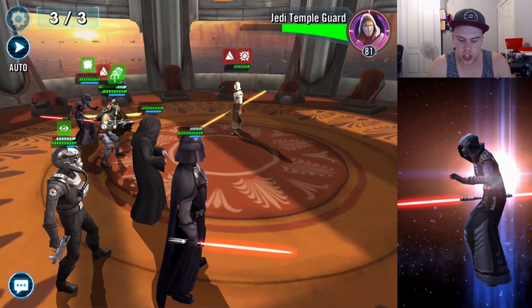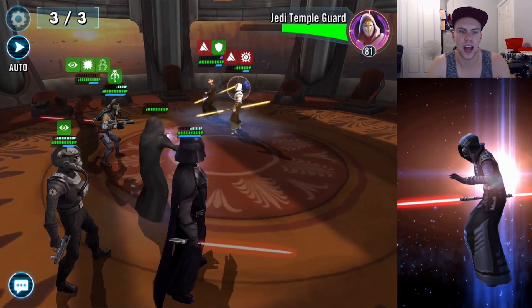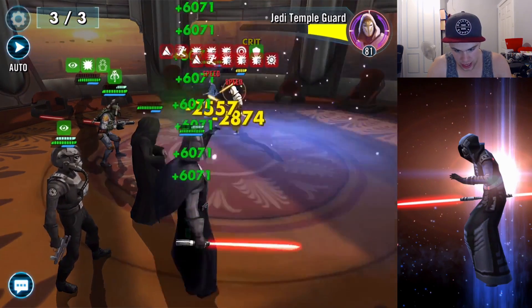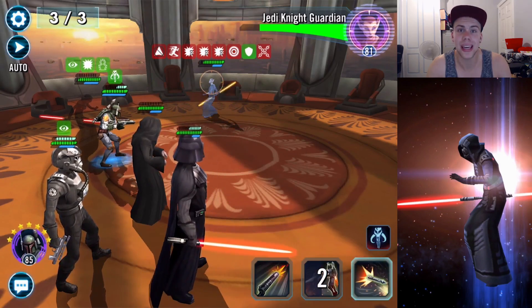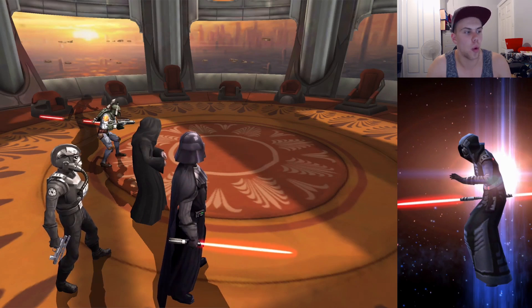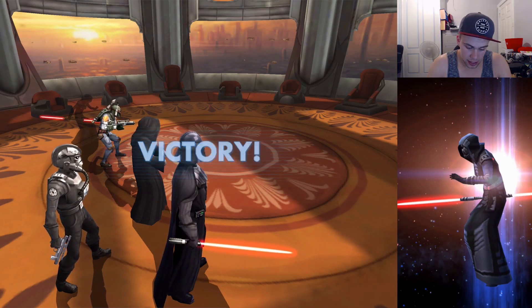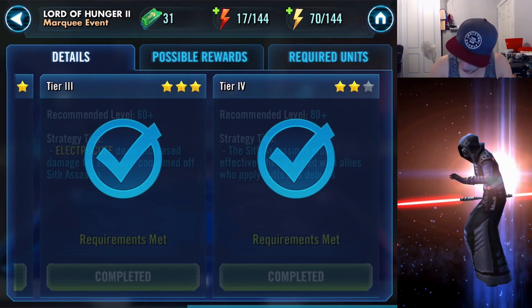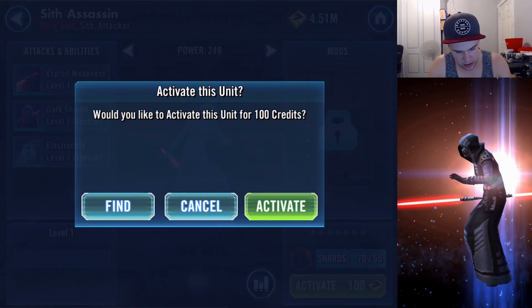It's like they were all in the Jedi Temple and the Sith and the Empire just stormed in and went — sorry, you need to die. This last Jedi Knight Guardian will not be guarding anything after Boba Fett wipes her out with one attack. And that, ladies and gentlemen, was another easy Marquee event. We only two-starred it, but that doesn't matter because now we're going to activate the Sith Assassin. Activate — yes!